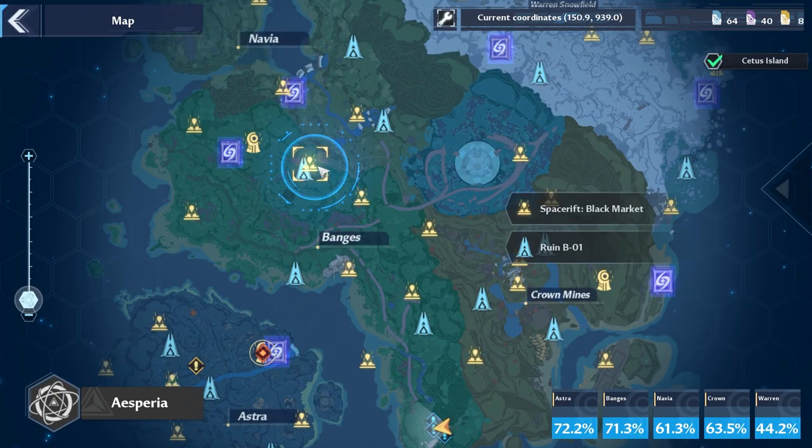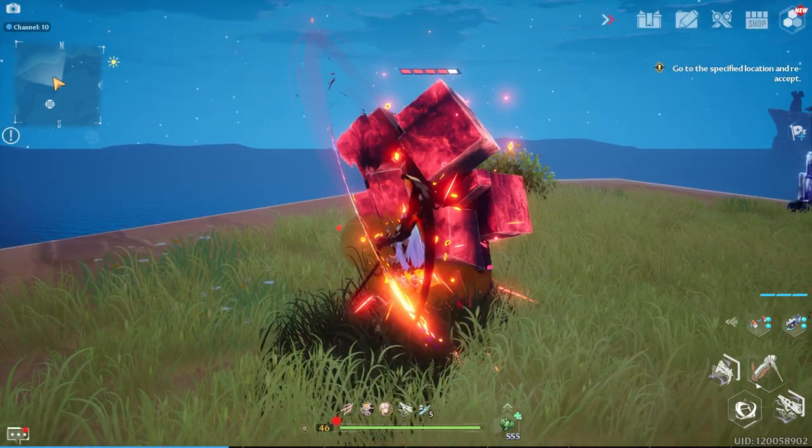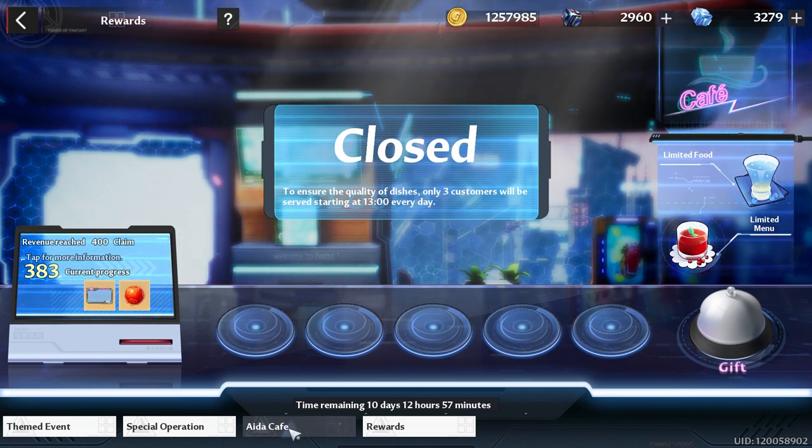Next, maintain your vehicle. Some of the best places are Astra Shelter, Bangi Shelter, the Black Market, and the best place is Hycrows. Also attack any elemental rocks you see for crystals.